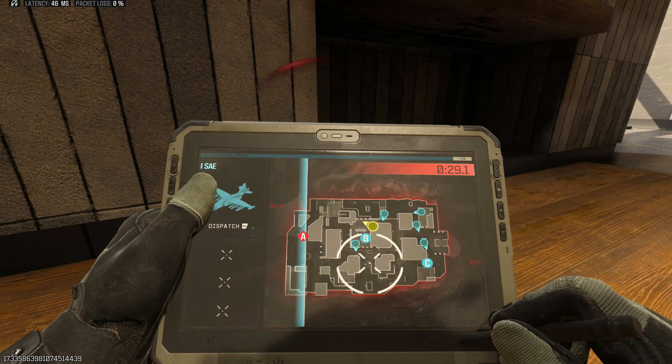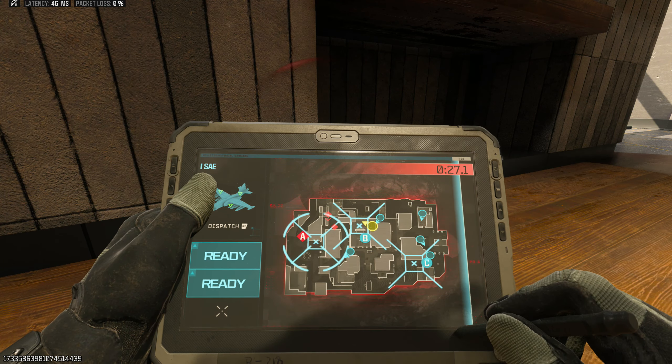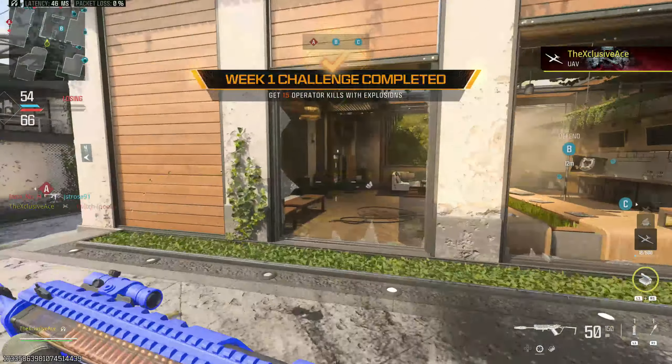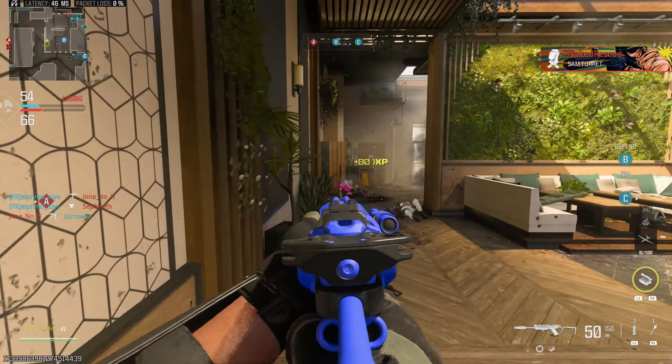The SAP 50 recently got buffed with the Season 6 update, but it got another buff with yesterday's small update. Essentially what they did is increase the lower torso damage multiplier to now match the upper torso and arm multiplier. This means in the maximum damage range it will be a one-shot kill anywhere from the torso up, whereas previously it wouldn't be a one-shot kill to that lower torso zone.